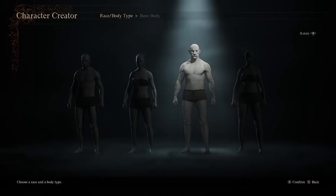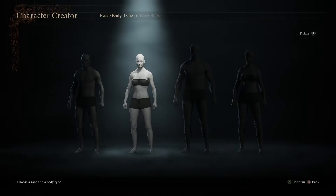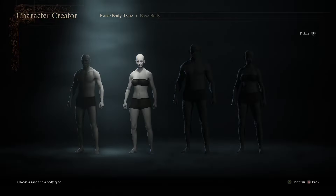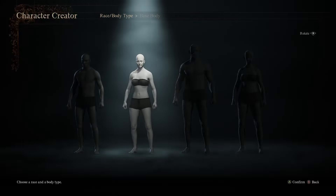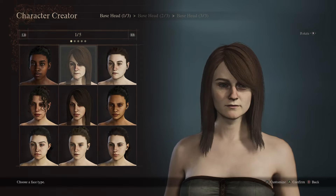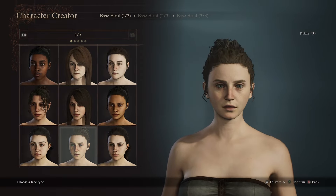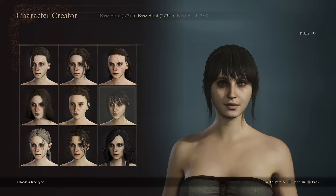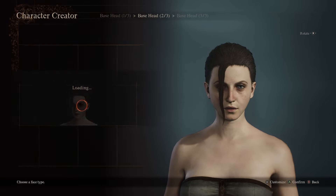Okay, so we're going to go ahead and start with a base body. We're just going to kind of go from the beginning here. It doesn't matter what you pick — I'm pretty sure we can just kind of edit everything ourselves. So I'm just going to go with this base body here. And then let's go with this one, and then let's just choose this.